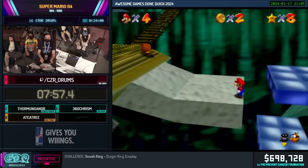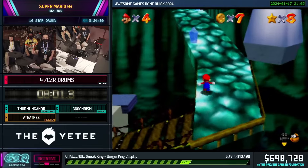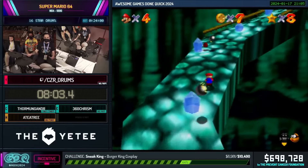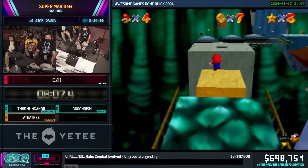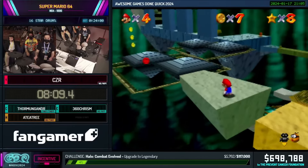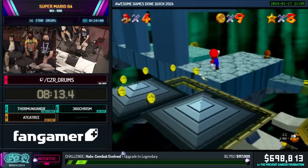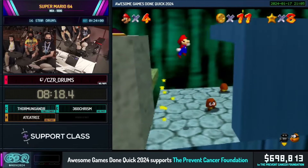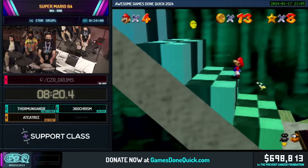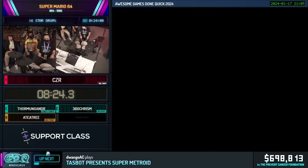We're doing a 16-star speedrun, so the goal is to get 15 stars as soon as possible so we can get MIPS. MIPS is going to be used to sequence-break the game — it will allow us to clip through two different doors: a wooden door and a 30-star door that would normally gate your progress. This is what makes the 16-star run possible in the first place.